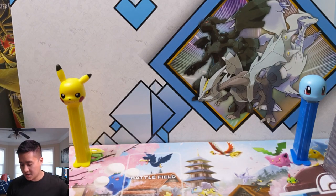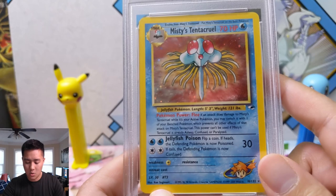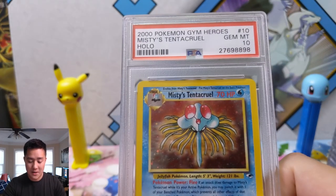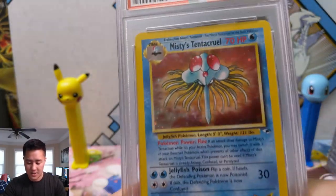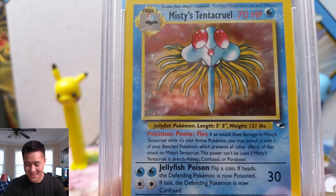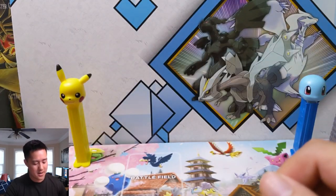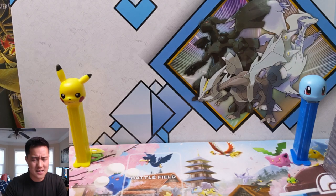Another PSA 9, and now we're going to Misty's Tentacruel — and this one is a gem mint 10, so we even have some PSA 10s. The art on this one is really nice. I'm a fan of symmetry so I really like this art. I always thought Tentacruel was a very cool Pokemon — when Tentacruel premiered in the original show, I thought, oh my gosh, these Pokemon are so strong.